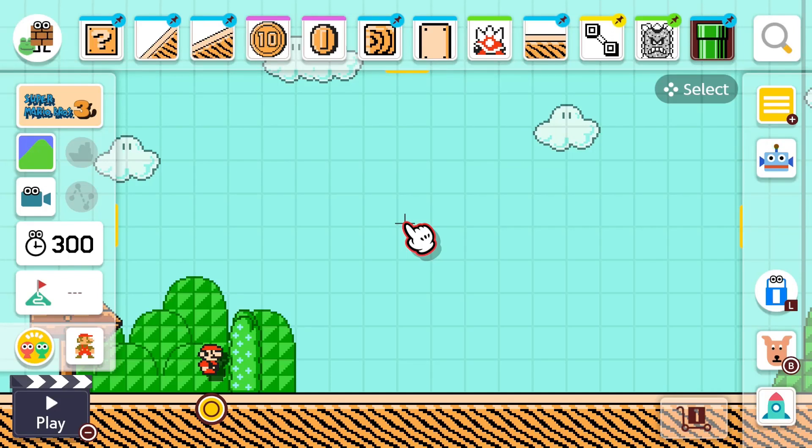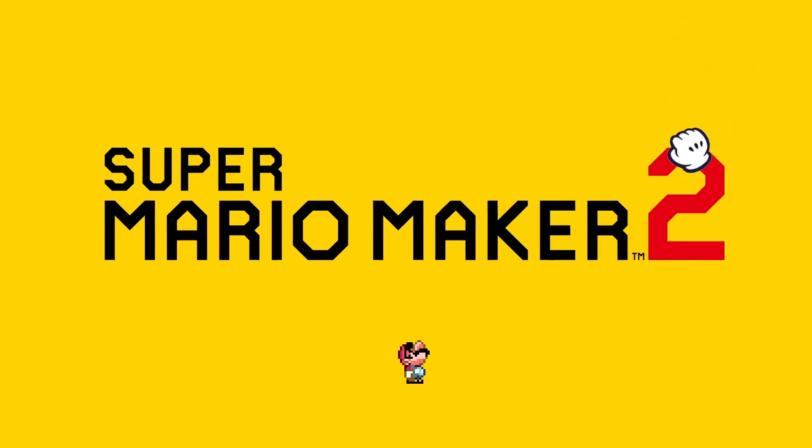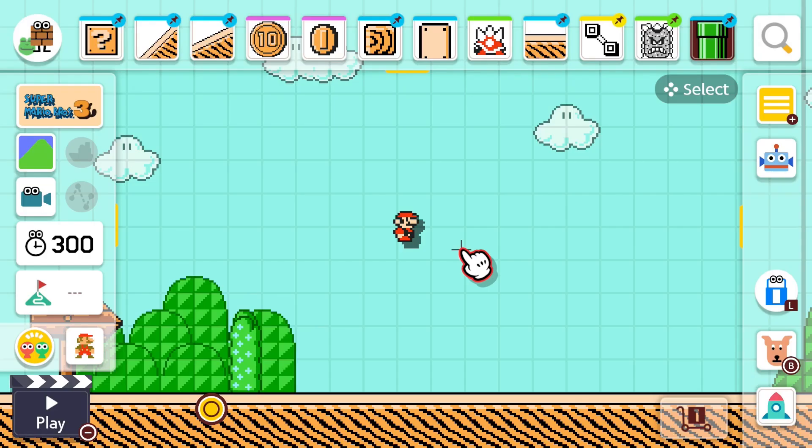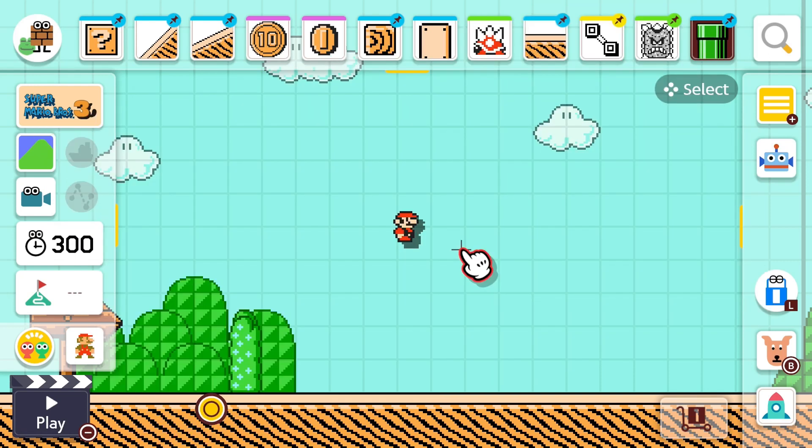Ladies and gentlemen, you are in for a treat today. We have got the black hole glitch and stacked pipes in Super Mario Maker 2 — hit that subscribe button and let's dive into it. Before we start, we just want to say thank you to Ike on YouTube. They found the black hole glitch, so make sure you head over to their channel and hit the subscribe button. They've been showcasing all the crazy glitches within Super Mario Maker 2.